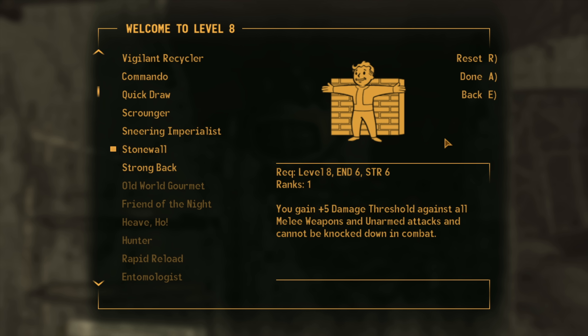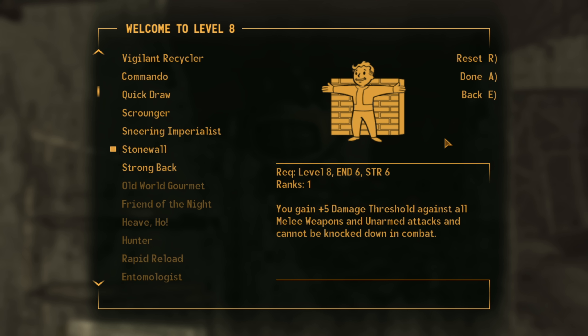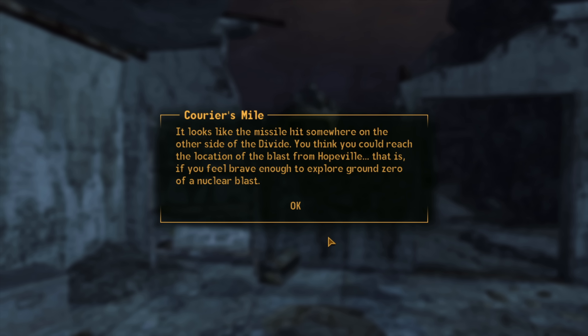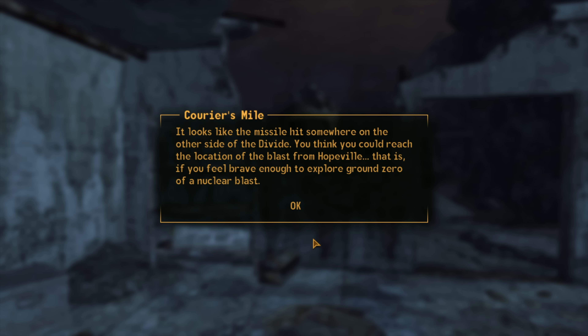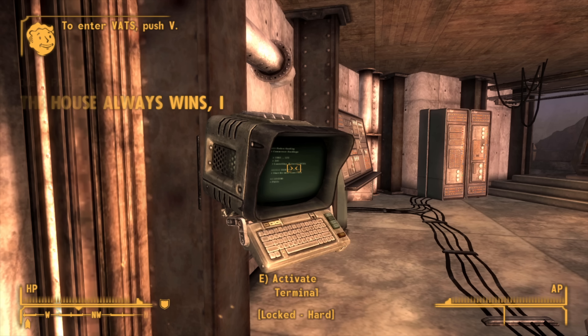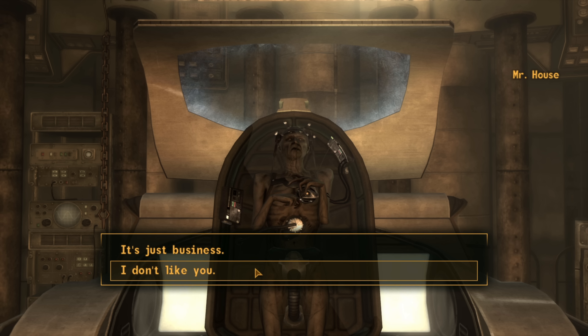Past the deathclaw we get near an Enclave position and leave it alone — until it starts fighting enemies we pulled, killing one and setting off satchel charges to clear the way. There's still one enemy, but we sneak past. We launch a missile for story reasons, then level up and put all points into Speech, getting 65 Speech. For our perk we go for Stonewall, giving plus five armour against melee attacks and immunity to knockdown in melee — an excellent combat perk.